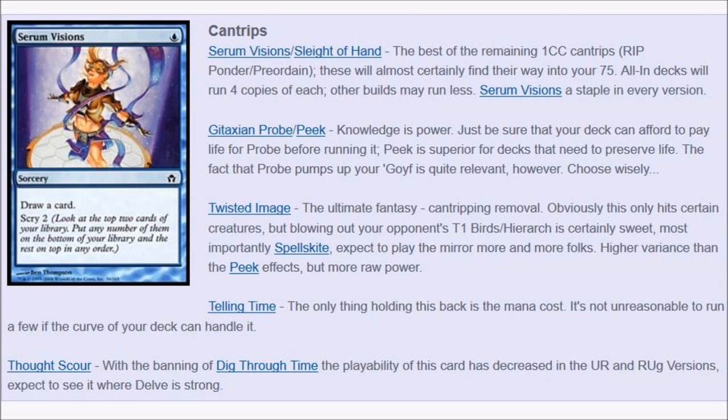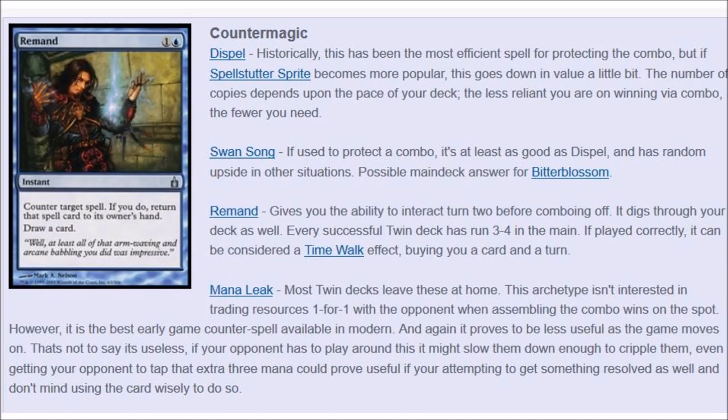Dig Through Time is banned, and that really hurt the deck a lot, as did Ancestral Vision essentially being banned as well. For counter magic, Swan Song is very, very good — it comes out of the sideboard and protects your combo. Remand is probably one of the best tempo moves you can make; it buys you another turn. And Mana Leak — you're going to finish your opponent extremely fast, so the fact that Mana Leak becomes less powerful later in the game is not that important.